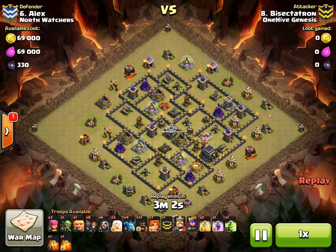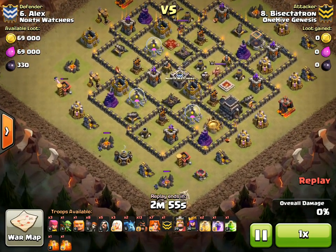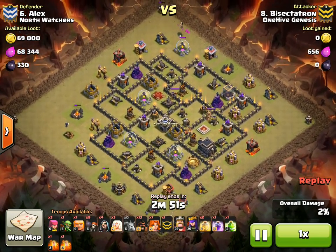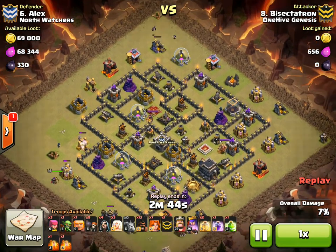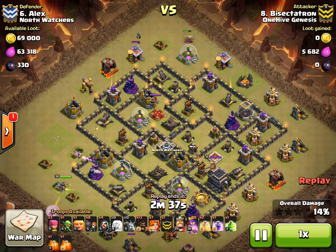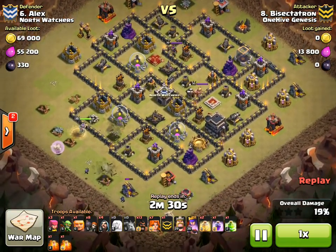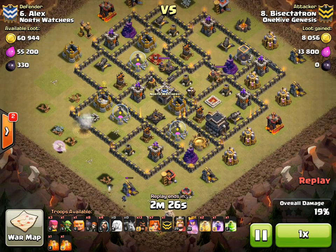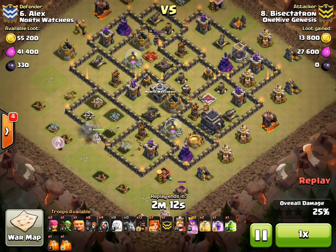A few things I forgot: that archer on the dark spell factory was basically just to help my queen funnel in so she doesn't keep walking around the base — even if you wall break her in, that's not guaranteed. It didn't turn out to be that big of a deal though; I dropped the archer later. That one minion died on the elixir storage, which was kind of close. I went ahead and just dropped a wizard because I wanted to get that down ahead of time — the wizard gets the job done even though the mortar's on him. The queen just walks through here and takes out a few storages.